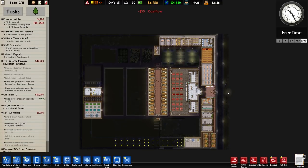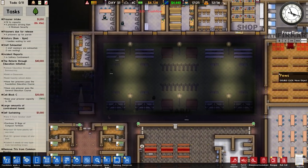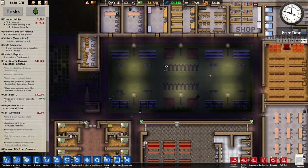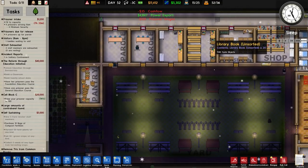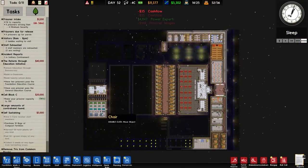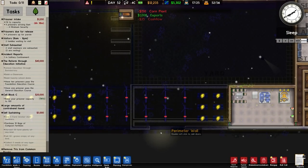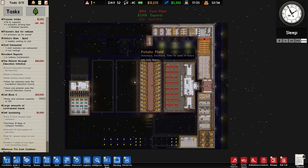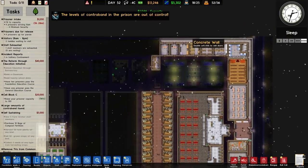Welcome back to Prison Architect. In the previous episode we expanded our farming opportunities and increased the amount of things in the yard. We built things like the library and the mail room, and added more stuff to the common room. We also had a couple of events where people tried to escape, but overall we did quite well.